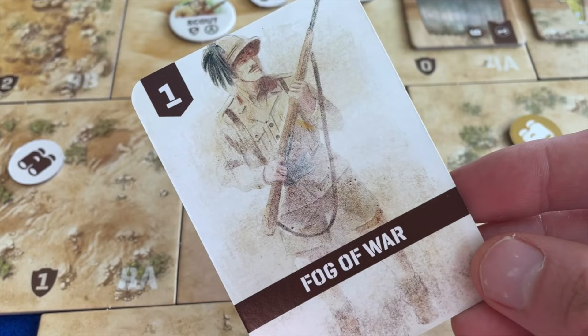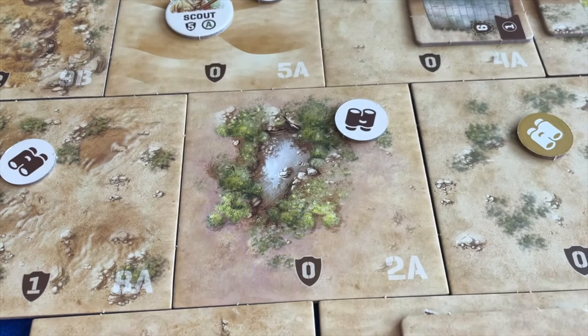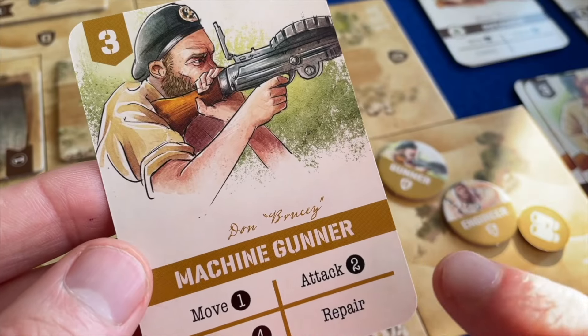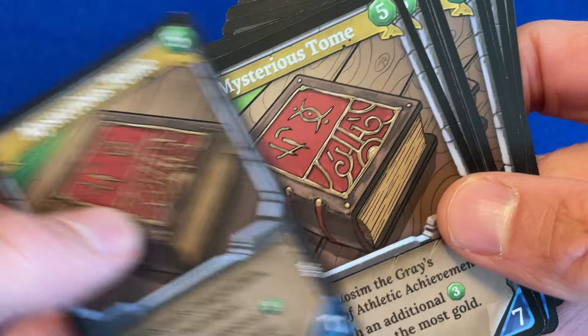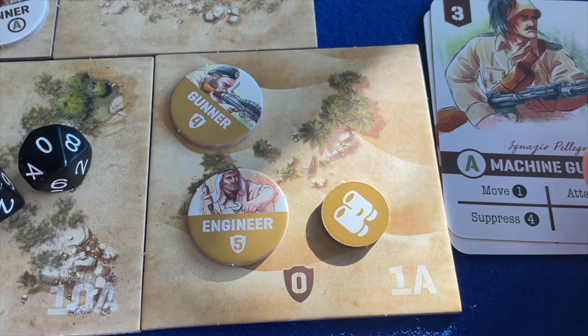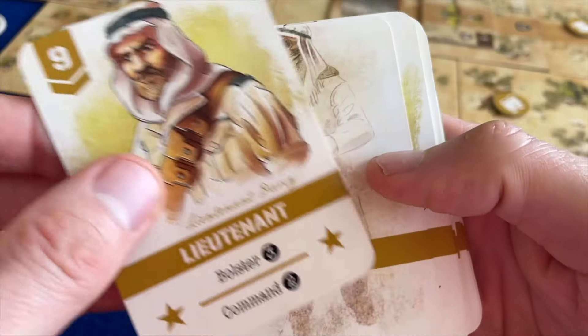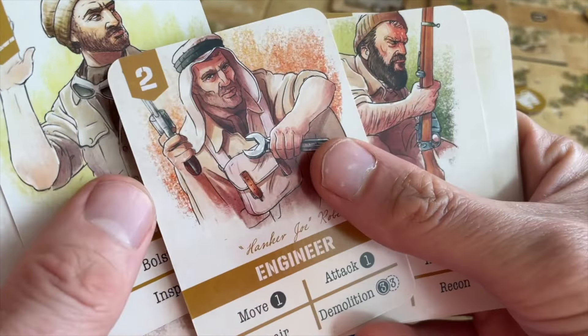In the Undaunted games, these hand-clogging cards are thematically named Fog of War, and players take them as a penalty when they carry out certain actions. Unlike Dominion's provinces or Clank Legacy's mysterious tomes, the Fog of War cards have no upside – no victory point bonus at the end of the game. So as with heat cards in Days of Wonder's racing game, players attempt to rid their deck of Fog of War cards as they play.